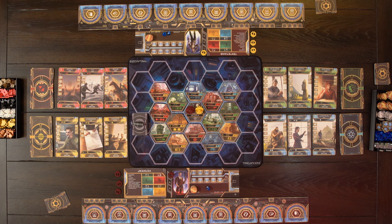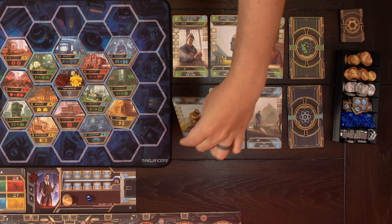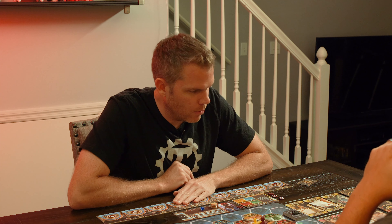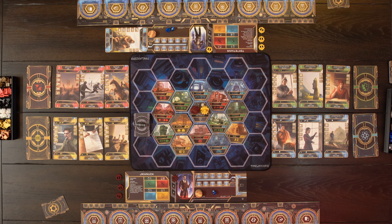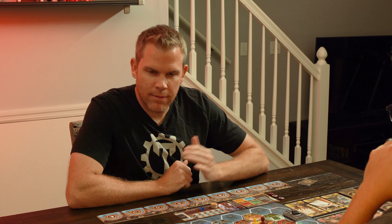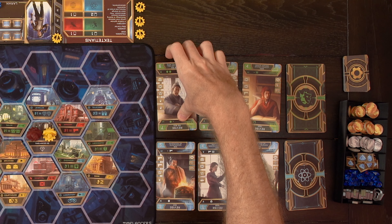Then the next thing you do is reserve an event. You go with the last player and work your way back to first player. Since Lee's the second player, he gets to reserve an event first. You can reserve any event based on your goals, side jobs, all that kind of stuff. He'll want to decide which event he's going to reserve. He's going with dentistry — so he picked his card. Now I get to reserve one. He picked dentistry, that was a good one. I usually like to look at the older events and try to work towards those. I'm going to go with the Art of War.